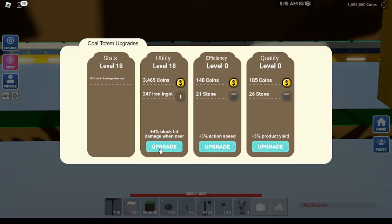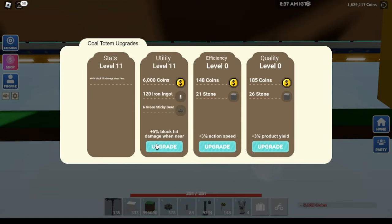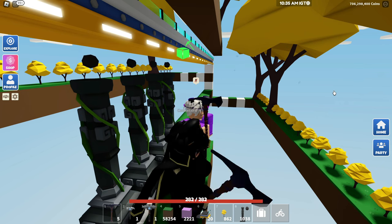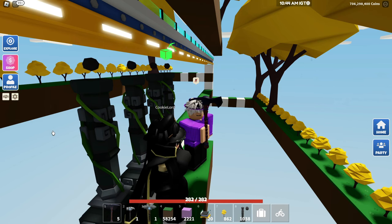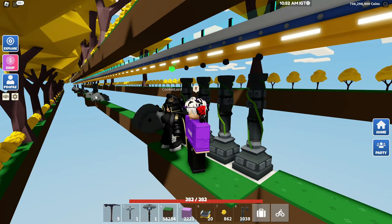For totem upgrading, open the totem, click upgrade, and upgrade every single one to level 20 utility. Then test by mining trees. If they're not one-shotting yet, increase by one level and test again, repeating until you one-shot. I'm using levels 24 and 23 at woodcutting level 86. Mix and match — if you're already one-shotting at level 20, try level 19, but it likely won't work.